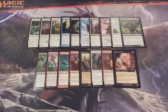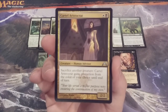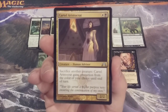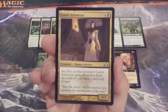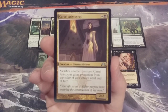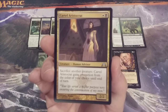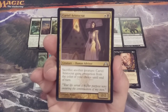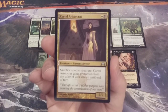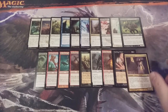Number nineteen: going multicolored again with Orzhov — Cartel Aristocrat, a 2-2 Human Advisor. Sacrifice another creature: Cartel Aristocrat gains protection from the color of your choice until end of turn. This is going to be a very valuable sacrifice outlet in this Momir Vig Cube, offering offensive capabilities, defensive capabilities, and sacrifice shenanigans. Cartel Aristocrat may be one of the most valuable two-drops we have in this cube.